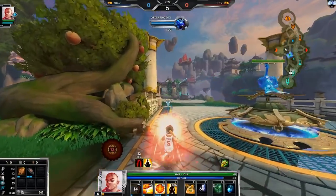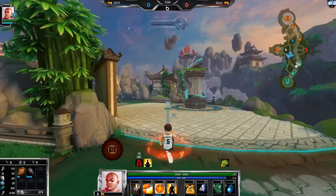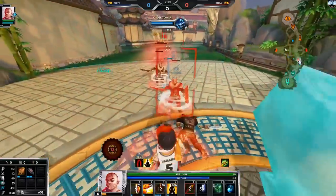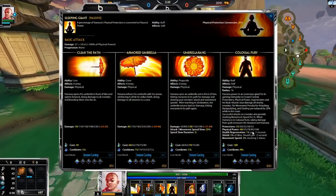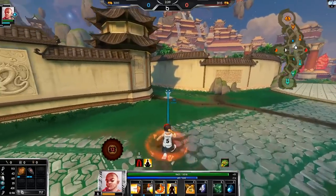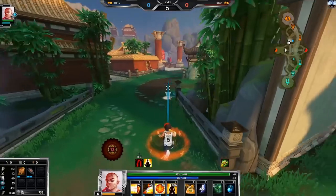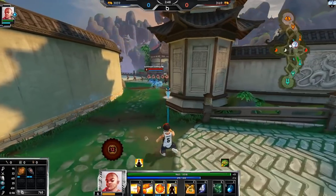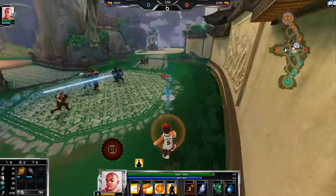Scylla has a very scary lockdown potential with her ultimate and everything. What I'm most worried about in this matchup is if I ult and then she uses her ice, which gives her movement speed — she's just going to be able to run away. That's what I'm scared of, even if I have Hasten Katana. I don't want to go Frostbound — Frostbound is so lame — but if we need to, I suppose. It also depends on if she gets sprint or not.